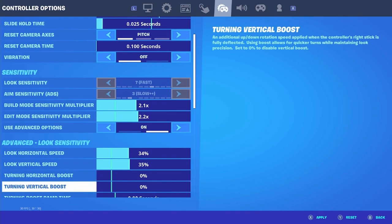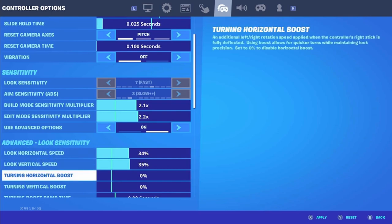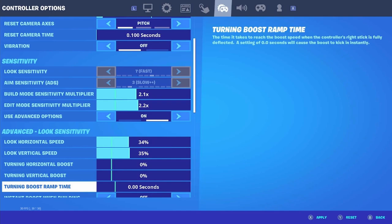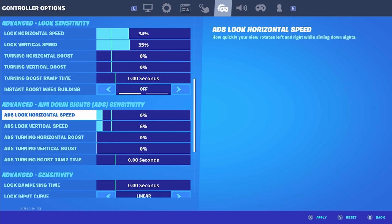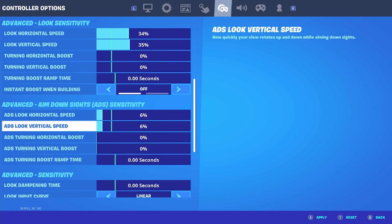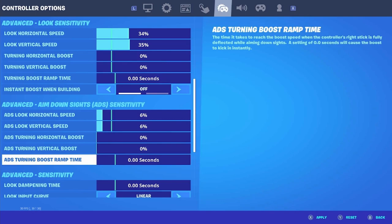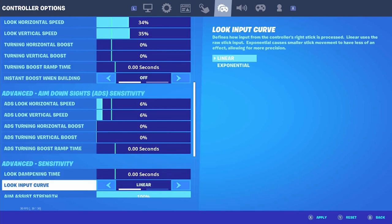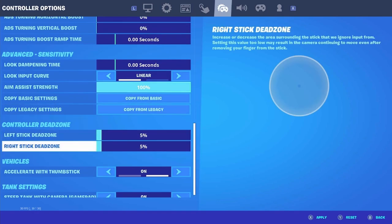Make sure that advanced options are turned on. Look horizontal should be at 34 and look vertical at 35. Turning horizontal boost and turning vertical boost should both be zero percent. Turning boost ramp time should be zero seconds. Instant boost when building should be turned off. ADS look horizontal and ADS look vertical should both be six percent, and the boosts on those should also be zero, with boost ramp time also at zero. Look dampening time should be zero seconds, look input curve should be linear, and aim assist strength should be 100 for the best possible aim.